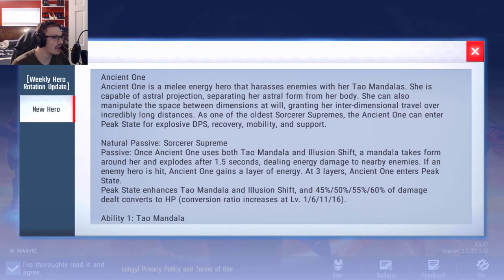Ancient One has finally been released. We're going to go over this quickly and then go into the game to see what she looks like and check out the skins. Ancient One is a melee energy hero that harasses enemies with her Tao Mandalas. She is capable of astral projection, separating her astral form from her body, and can manipulate the space between dimensions at will, granting her interdimensional travel over incredibly long distances — kind of like Dr. Strange with his portals.